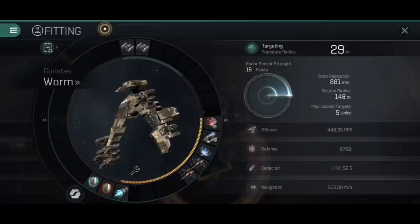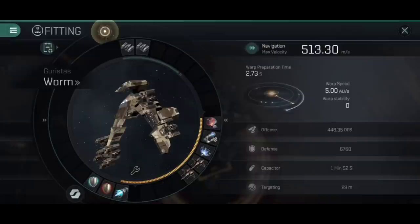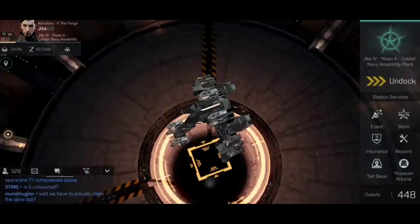Targeting is really good. Signature radius is 29 meters, which is pretty nice. Source radius of 148 meters makes you difficult to scan without being notified - very useful for PvE. Navigation-wise, flight speed of 513.3, and with that micro warp drive active we push up to about 2,500 maximum speed. Warp preparation time is 2.73 - you can get caught in gate camps with this, so be careful. But if you are caught in a gate camp or jump into one, you've got 30-odd kilometer range - turn that gate camp into the biggest mistake they've ever made.